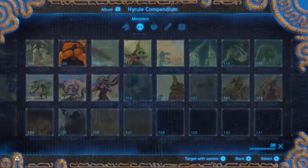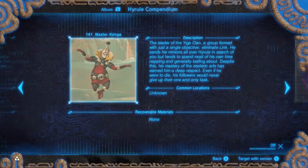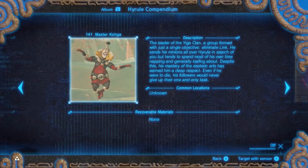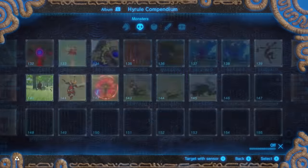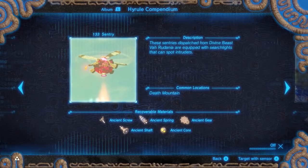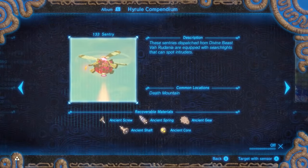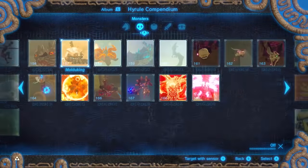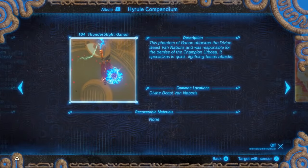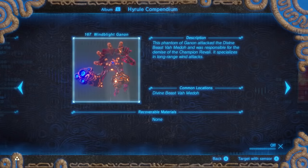First the obvious ones: Kohga and Sentry. When you fight Kohga, that's the only time you will see him, so if you want a cool picture of him, that's the only time you can do it. Sentries appear during the climb up Death Mountain with Yunobo — there aren't many cool pictures you can take, but if you want a custom picture, that's the only time you can do it. There are also the Blight Ganons. After you defeat them, you cannot take pictures of them again, unless you have the DLC in which you fight them again in the Champion's Ballad.